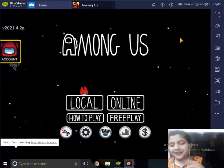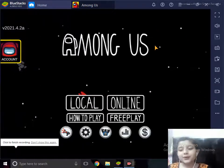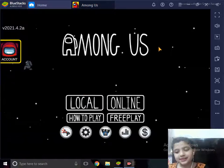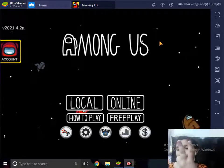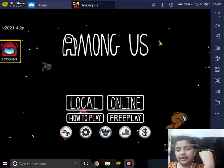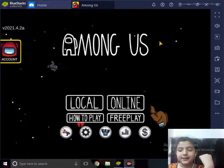Welcome back to my channel, Life with Anda. Today we're going to learn how to play Among Us. In Among Us there are two roles: the first one is Imposter and the second one is Crewmates.